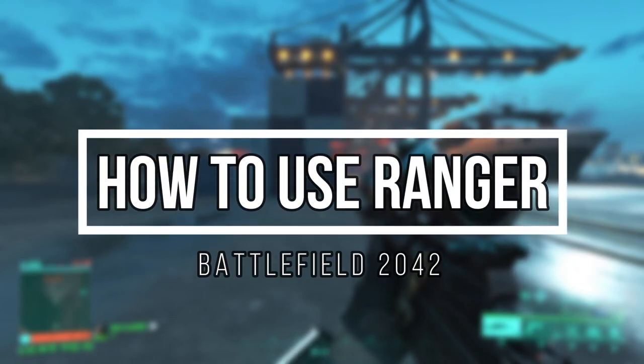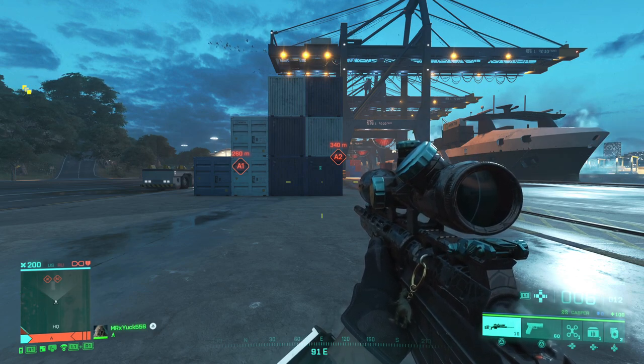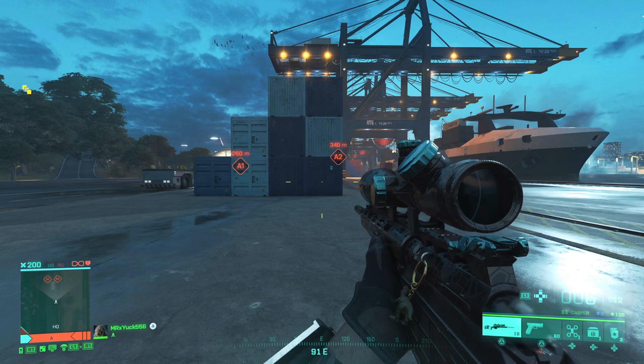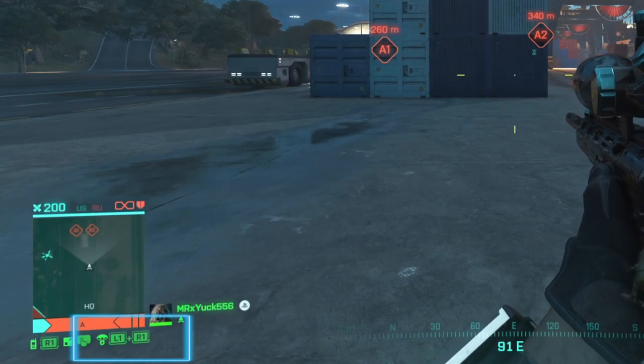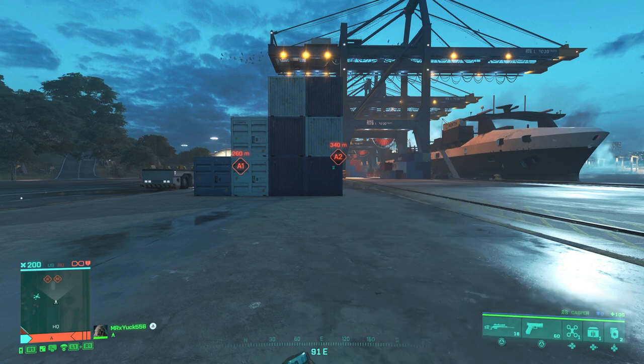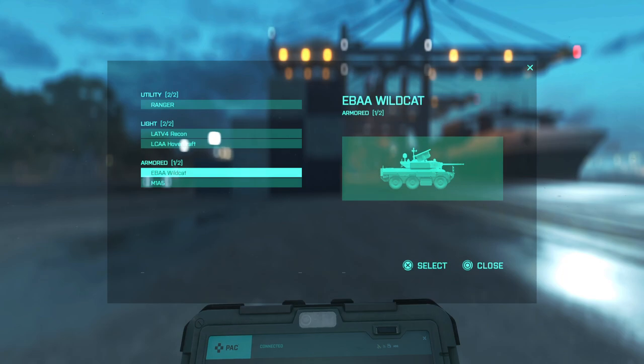Ranger is a call-in. You can call him in anytime, anywhere, as long as the limit of Rangers on the map haven't been reached yet. You can call Ranger in as soon as you spawn in the round. The buttons you use to call Ranger in are underneath the mini-map. Once you press those buttons, a screen pops up with all the call-ins that you can choose from.